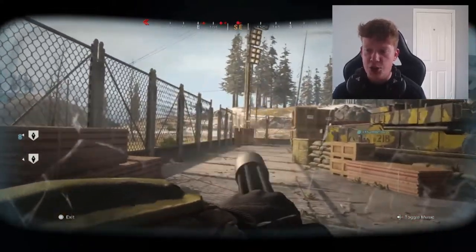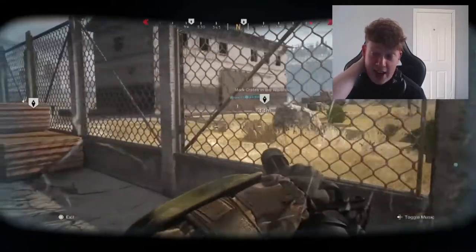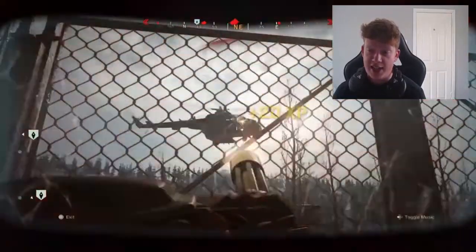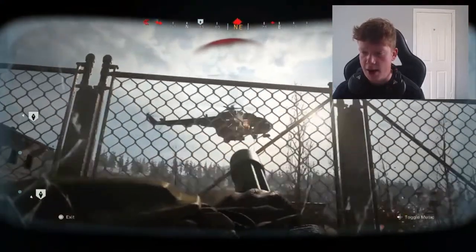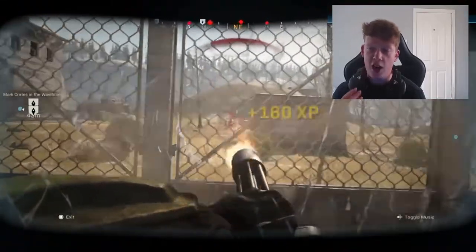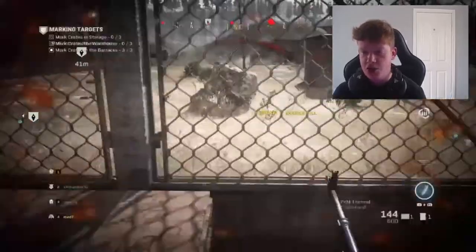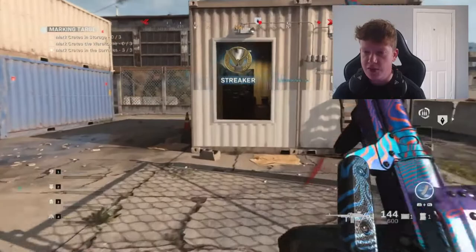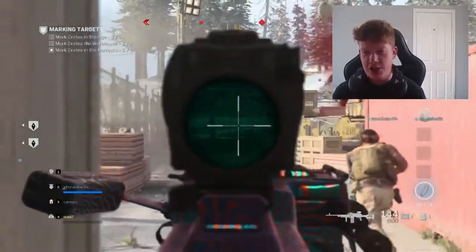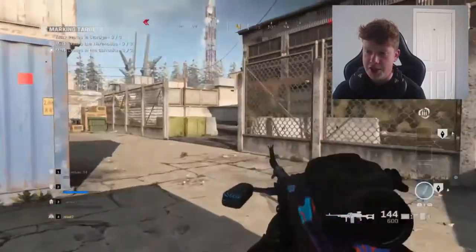As you play more, you'll learn the spawn points of the helicopters and when they're going to drop in — you can get a nice 10 multi-kill each time by taking them out. They take a while to go down but you get a nice multi-kill at the end. As you can see I got a triple kill there, but if you get onto them as soon as they spawn in you'll get a 10 multi-kill before they manage to drop anyone off. Being in the juggernaut suit gives you a huge advantage here.